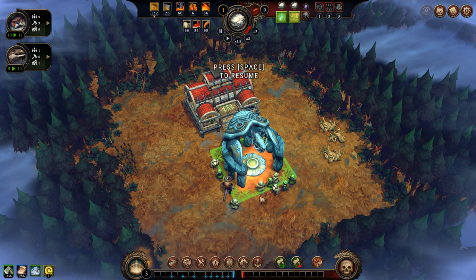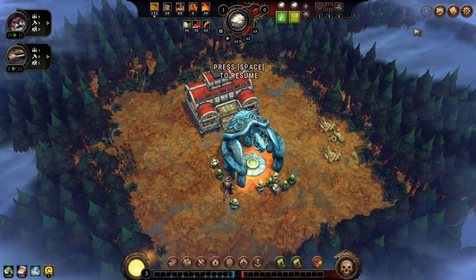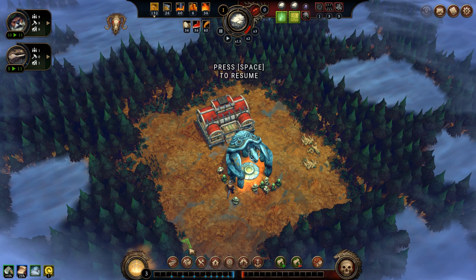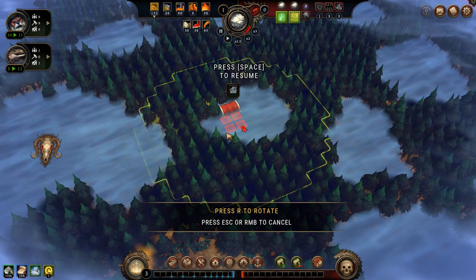Before I even start, there are a few things I have to do. Over here in consumption control, I have to turn off meat, because meat is very hard to find on this kind of map, and therefore I need to disable them from eating it raw so I can use it later for complex foods like jerky — and from jerky you can make skewers. The next thing I need to do is go to camps and get the woodcutter's camp, but I will only place it where I see these small zones which are not dangerous to uncover.